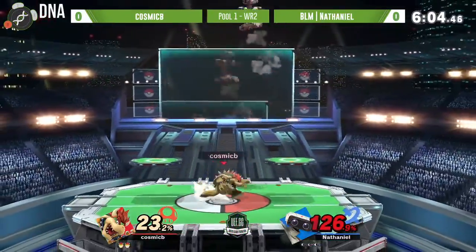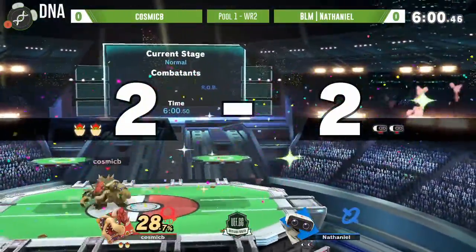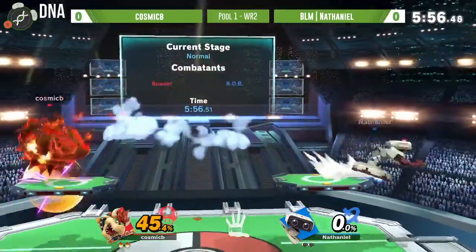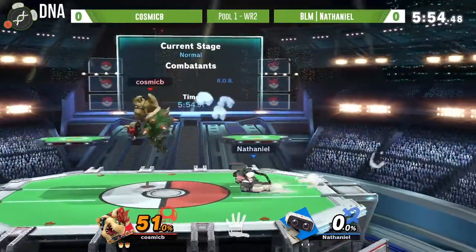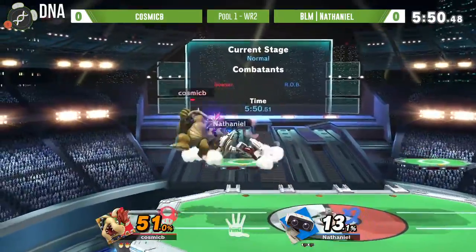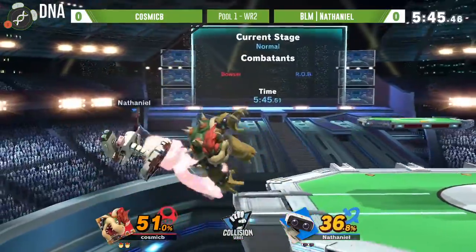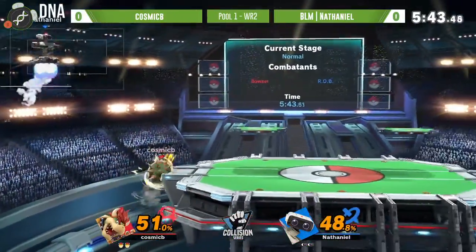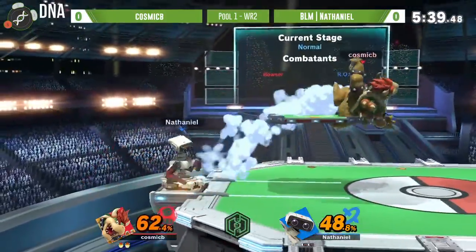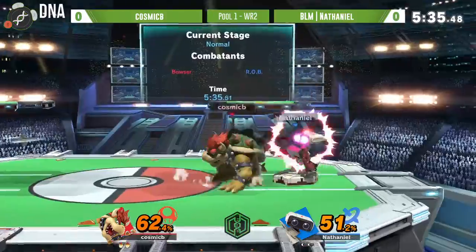Cosmic B lands a big hit - as those Bowser players are known for - evening things up, and there's that big hit coming out in the form of a forward tilt. Looking for that first damage on stock number two and he gets it. We'll see what he can do to maybe turn things around, because Bowser does have that comeback mechanic. Wow, looking like a big heavy lizard out here with the fair, followed by fair, followed by fair - that move is quick.